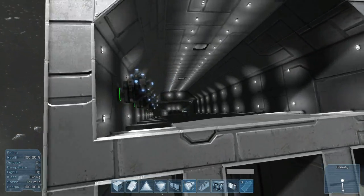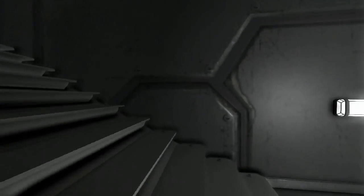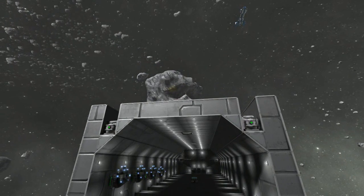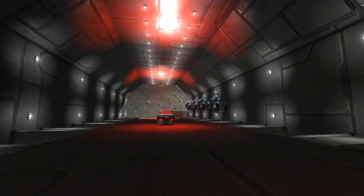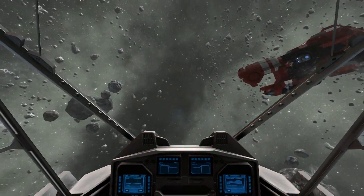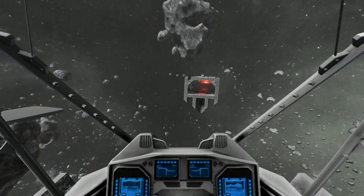I'll end the video by taking a drop pod out of this, just so you guys get the feel of how awesome it would be to be a pilot. Imagine this scenario: the pilot is on the bridge, combat's incoming, he turns on all the warning lights, runs downstairs, sees the lights, knows the ship's about to engage, gets inside his ship, presses P to unlock, and flies out to engage the enemy however he wants. Obviously I went out a bit funky there, but you get the idea. That's the basics of how this ship functions and how everything works right now.